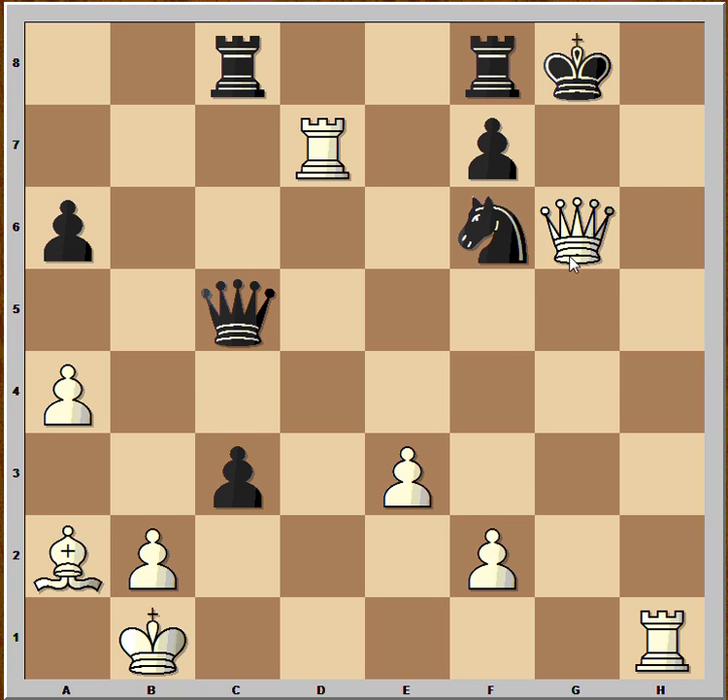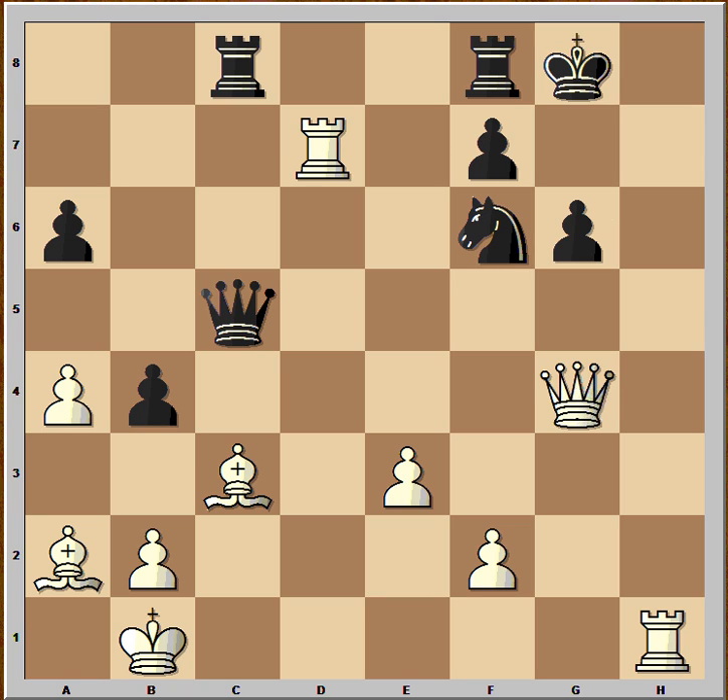And if he takes the bishop, then queen takes on g6, checkmate. Because the pawn is pinned and can't take the queen. That's why on move 24, black resigned. Very nice game. Thank you for watching this video, and I hope that you enjoyed it. Thank you.